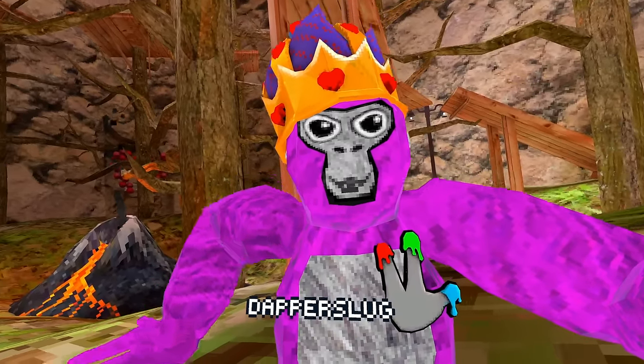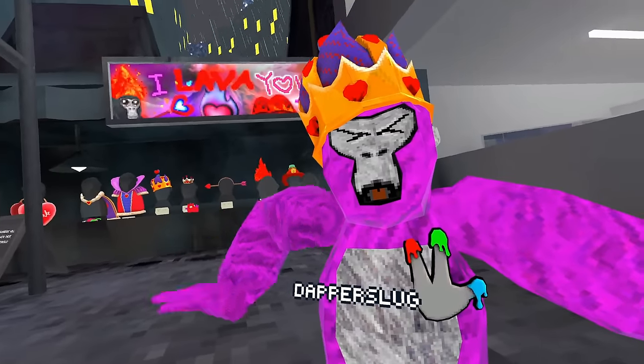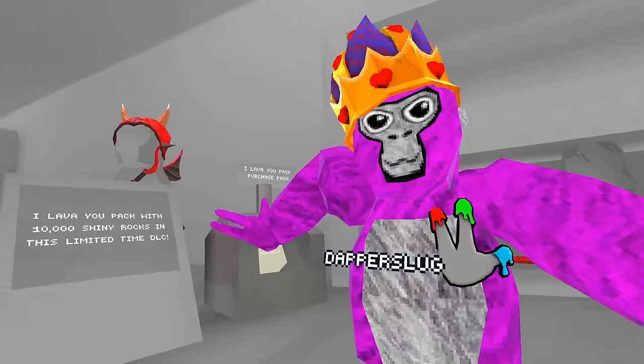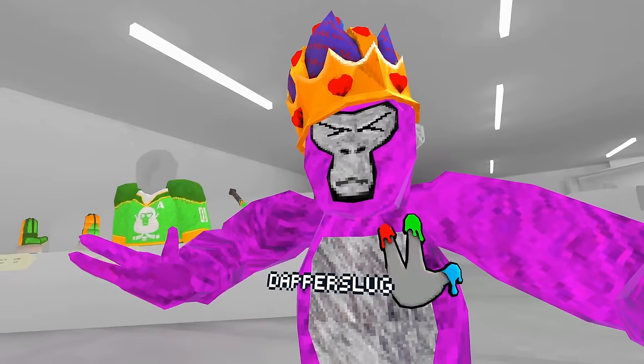We have also been told that the volcano is leaving when the update drops, as well as all the Valentine stuff. And also the I Love You, the This Is Fire, the I Love You pack, and the Winter Flashback Cosmetics are going to be leaving. So make sure you grab them if you want them.